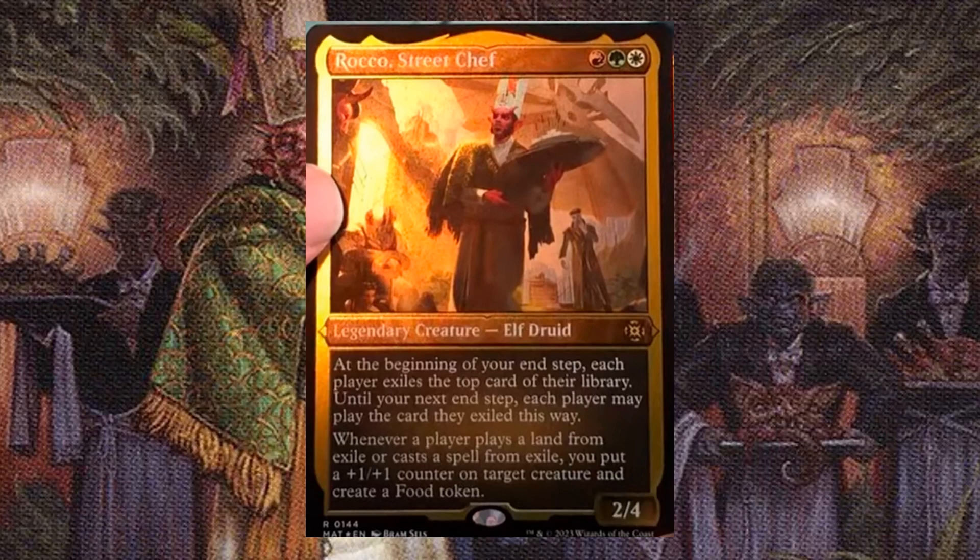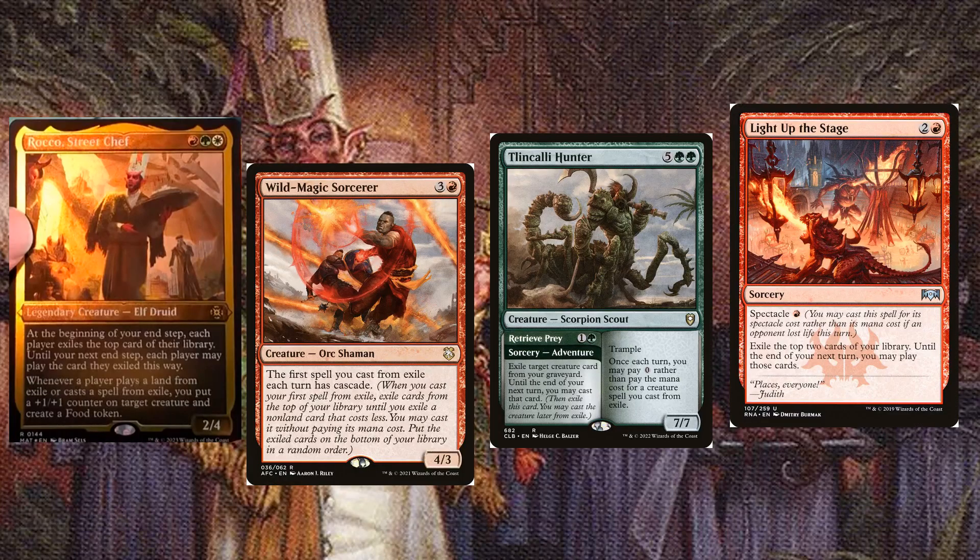The new Rocco looks very fun, so let's get cooking. Playing from exile is a big strength of Rocco, so let's use cards with adventures, cascade, and so forth to play around it.